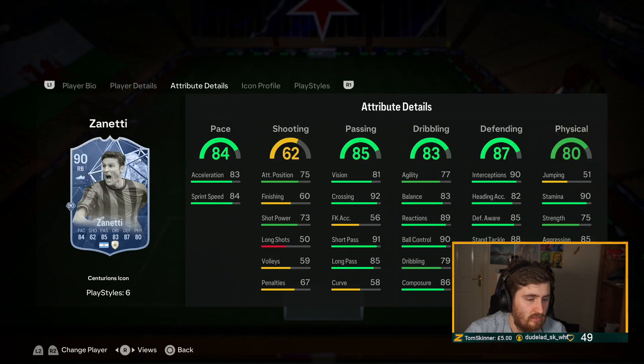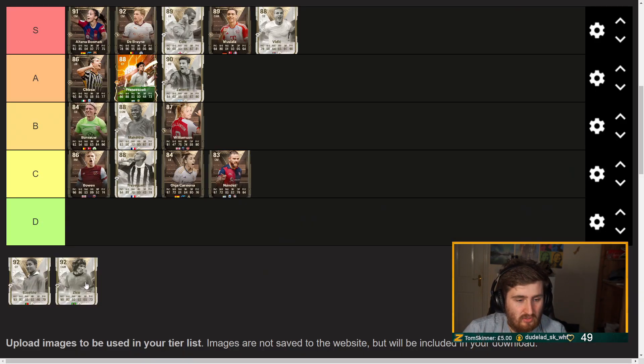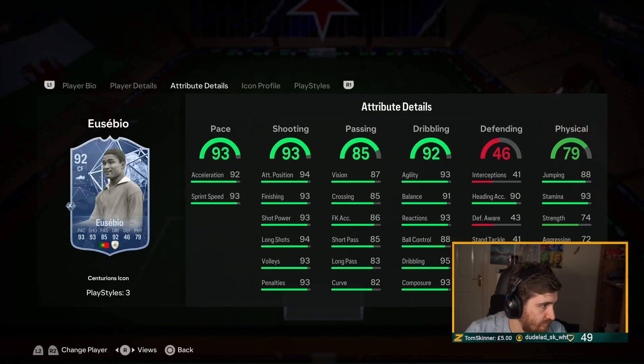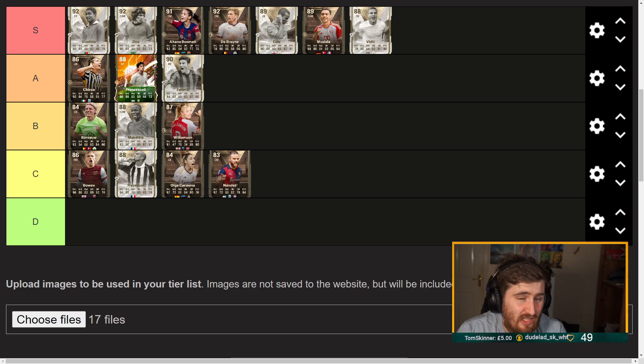Zico and Eusebio - obviously pretty crazy cards. Zico - would have liked to see a different play style added, but a five star five star card with those stats, you can't really knock that, it's just pretty nutty across the board. Eusebio - I'd still put him in S tier. I would have loved a Finesse or Traveller added. He has max shot power, long shots 97, finishing 97, pace, crazy dribbling - a ridiculous card nonetheless. Very lucky if you pack him. Overall I think this is a fairly decent promo team and I like that they're adding milestones and objectives as well.